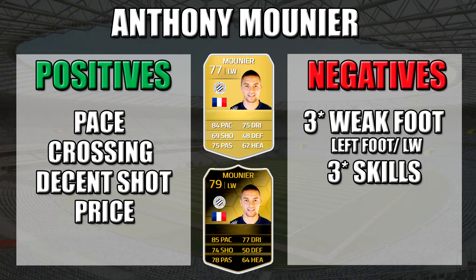His positives are decent pace, great crossing at 90, decent shooting when he gets in the right position, he finishes quite well, and his price — at his discard price you can pick him up for 10k or even under.